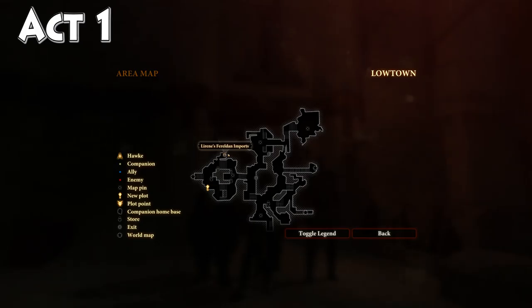Hey, what's up everybody? We are back today. We are out in Act 1 in Lowtown, inside of Kirkwall, tracking down the design for the Rune of Frost. Now, in order to find this, you need to be in Lowtown. You can see where we are on the map right now — we are just outside Loreen's Ferelden Imports.